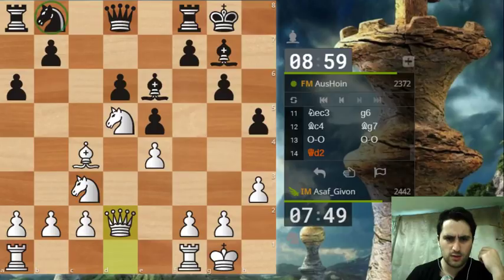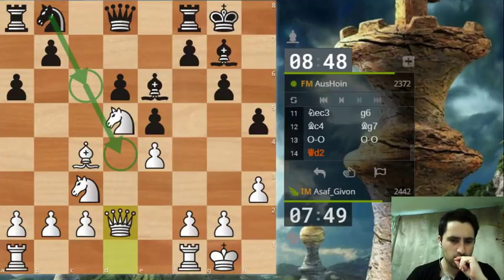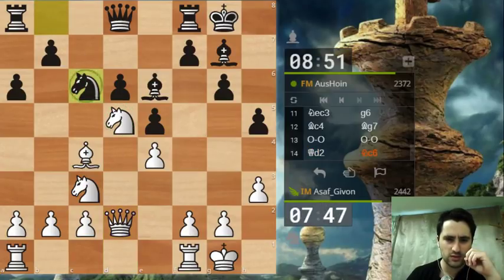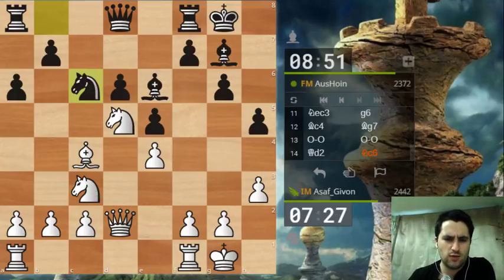Black's question is where to develop his knight - he can develop to c6 with the aim to go to d4. But notice the square on d4 is not as strong as my square on d5, because d4 can always be challenged by a white pawn. He played knight c6. The natural move for me would be rook d1. I can also try to prevent knight d4 by playing knight e2 prophylactically, but I'm not entirely bothered by that move, so let's develop the rook.